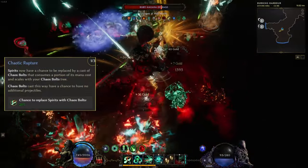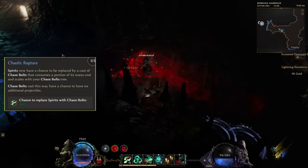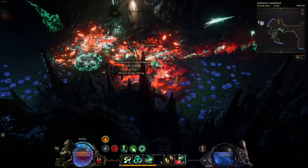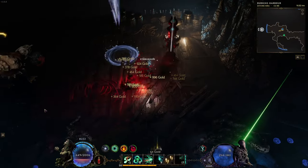Using the Cationic Rapture passive from the Cationic Fissure passive tree gives us a chance to replace the spirits from the Fissure with Chaos Bolt as well, which helps greatly as we might have to stop casting ourselves sometimes.